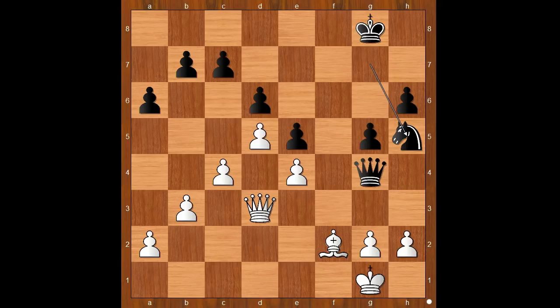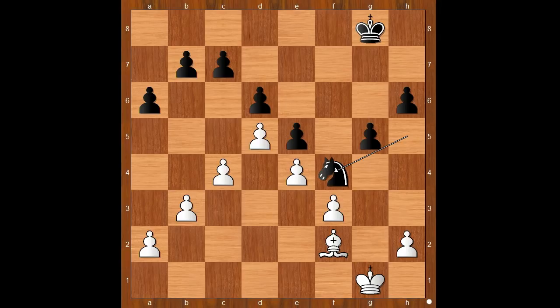Very interesting moment and decision time. Fiona decided to trade queens and enter the endgame bishop against knight. Queen to f3, queen takes queen, pawn takes queen, knight to f4. On the surface, the black knight is well placed and the position appears to be equal. Do you agree? In this position, white has a winning move. Please pause and find the best move for white.